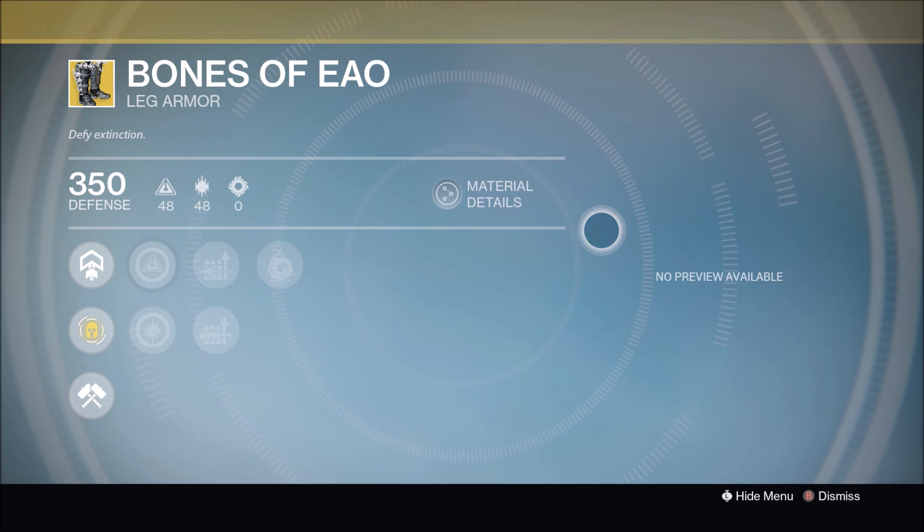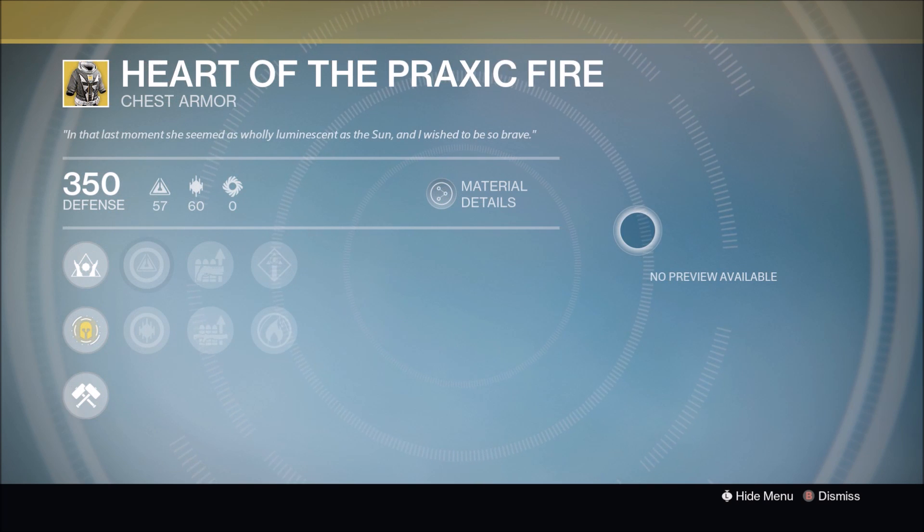Next up we have the Bones of Eao, exotic boots for the Hunter. This has always been a great exotic to have, especially in the raids when you have to do the jumping puzzle — having an extra jump is amazing. This week you get an intellect and discipline roll, so nothing to laugh at here.